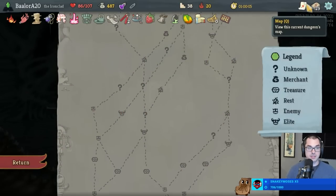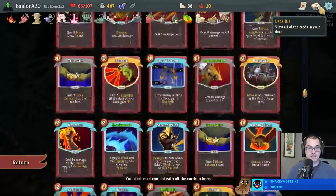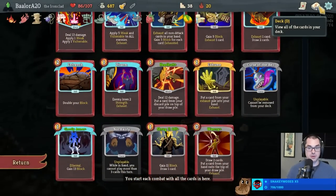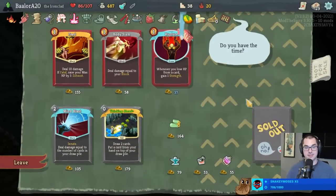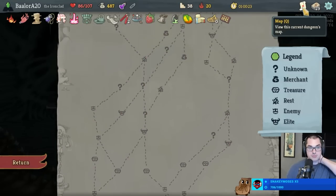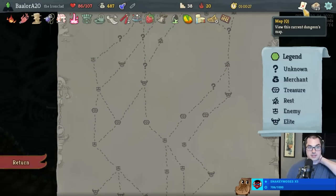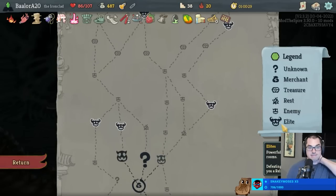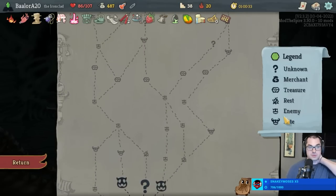I would like to buy a potion. How about Thinking Ahead? It's like a reusable Warcry - a lot of money though. A 5 Strength Potion could be very good, especially against a Reptomancer. If I were hypothetically concerned about a Reptomancer - winky face. Do I really dare fight an elite? I'm going to do it. We'll take the Flex Bot.